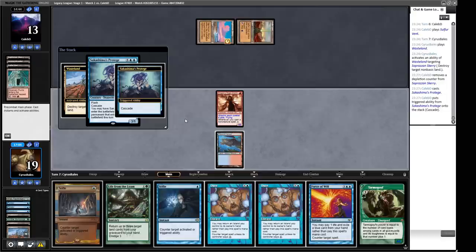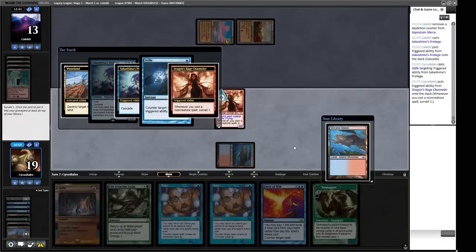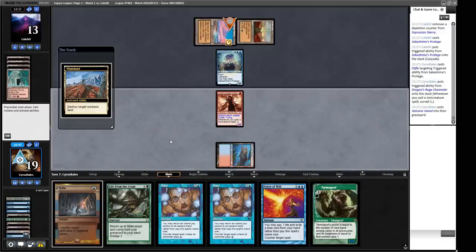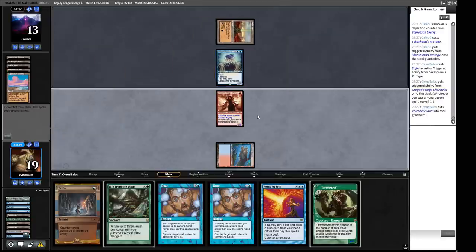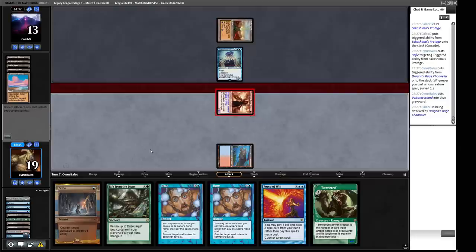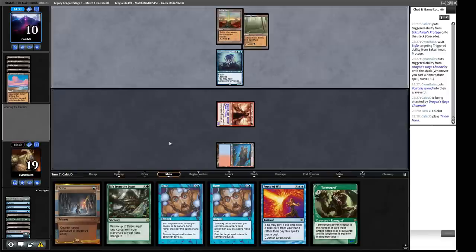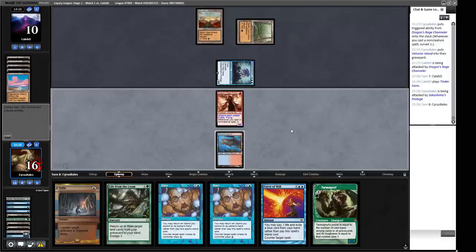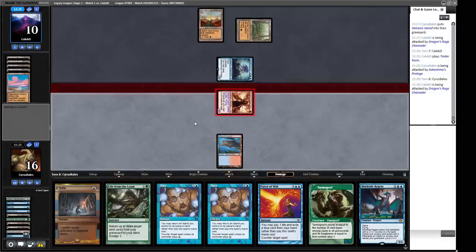They're flashing in Sakashima's Protege. I think we will Stifle this trigger. That's not the land we really want — I think we have to put this into the graveyard. So this can become a Wasteland if we want to — any permanent, not targeted. I'm happy to let this sit in play because we handily beat this in the race. We just need to keep their other stuff down. They've only got Assault Events now so Daze and Force would be pretty tasty here. Coming for three — be my guest, opponent. Can I have a Tropical Island? No Tropical Islands allowed.